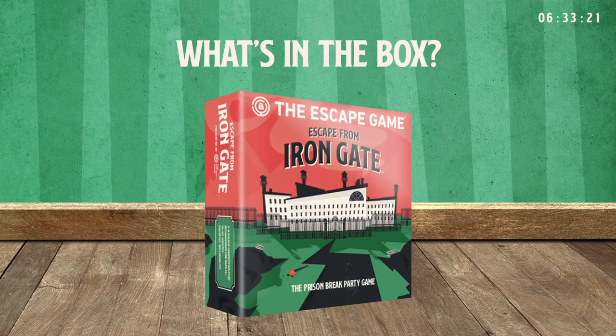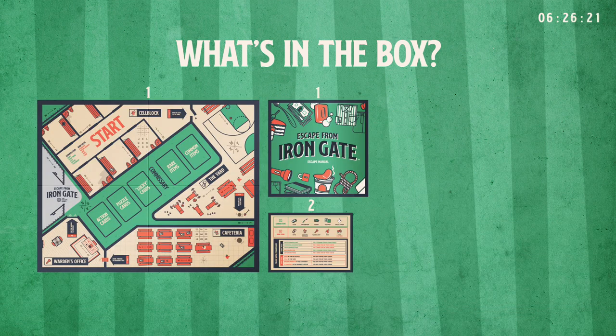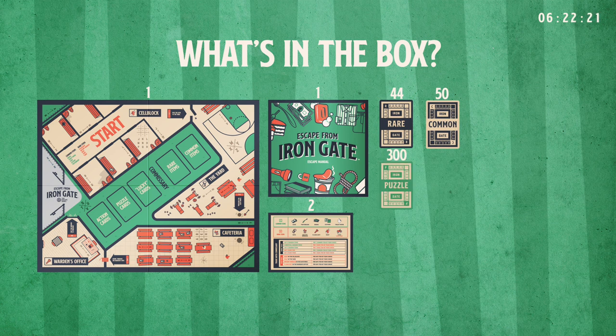What's in the box? To make sure you have everything you need, here's a list of the game contents: one game board, one escape manual, two reference cards, 44 rare item cards, 50 common item cards, 300 puzzle cards.